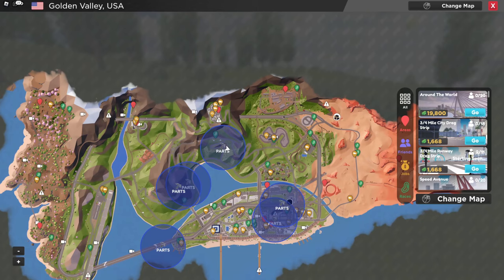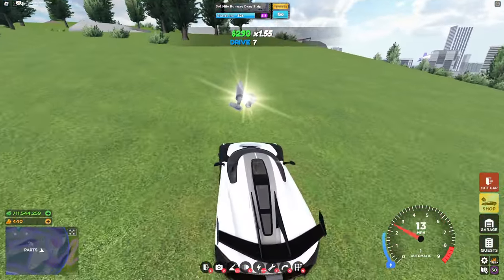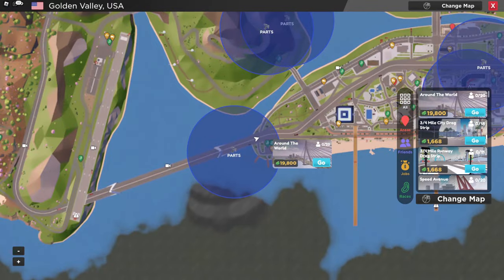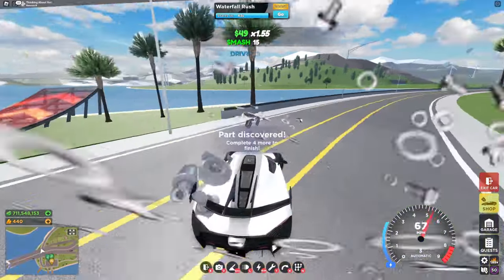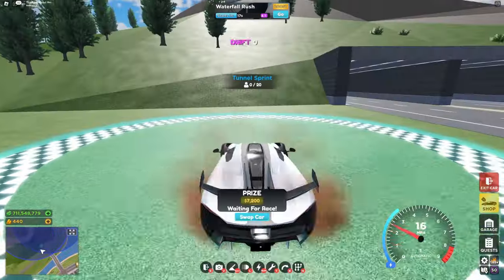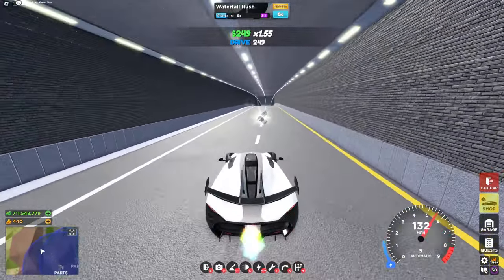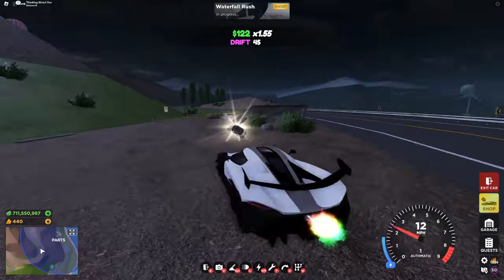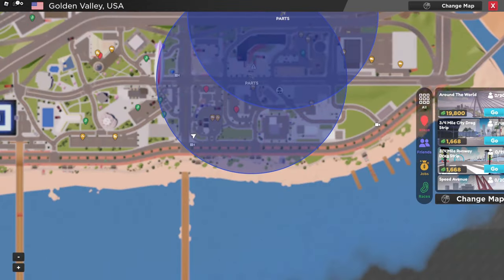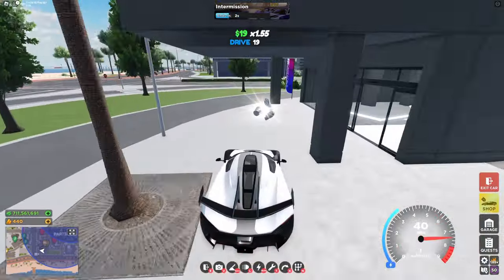For the fifth part, head over to this race, Turbine Turmoil, and right here you'll see the part. For the next part, head over to this race, Around the World, and right here under the bridge you'll see the part. For the next part, head over to Tunnel Sprint — you'll see the part right here. For the next part, you can head to the exact same spot, Tunnel Sprint, and up here next to this ramp you'll see the part. For the next part, head over to this trailer delivery spot right here inside of the dealership, and right here you'll see the part.